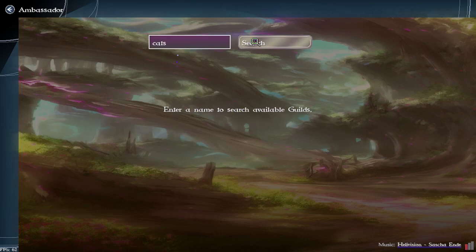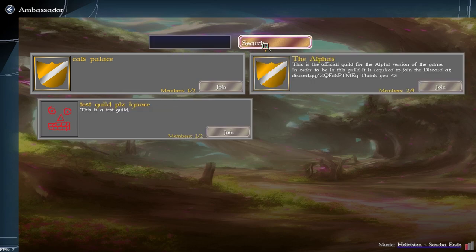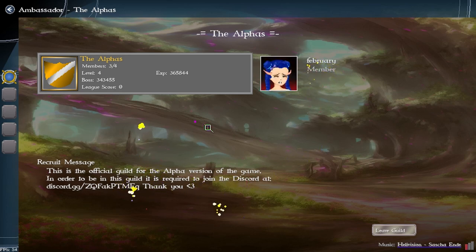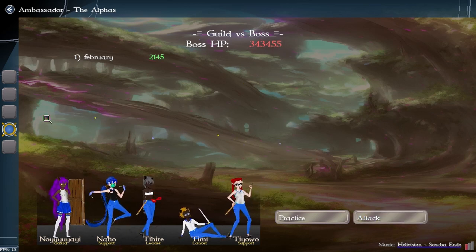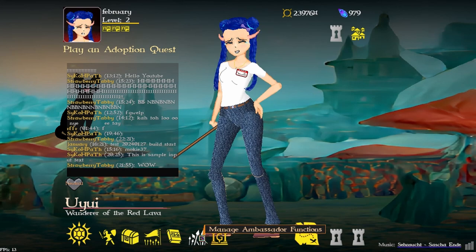Let me demo the search: if you have the name you can search for a guild — it works. Since I left the guild I want to rejoin it. I joined but I was demoted to a member since I rejoined. The cool thing is even though I left, it still records the attempt I did. People can join, do an attempt that reduces the HP, but if they leave they won't get the reward — they have to stay in the guild.